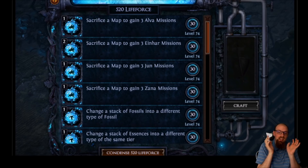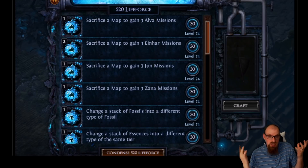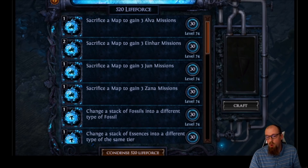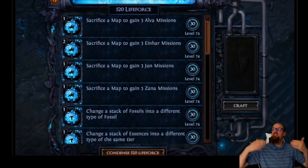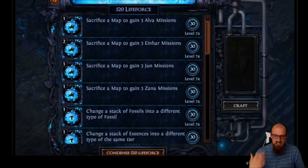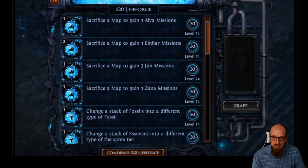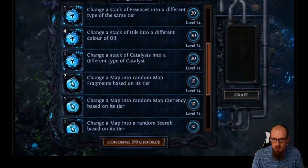You can turn terrible fossils into great fossils depending on your RNG craft outcomes. You can take a stack of essences with stats you don't want to craft with and turn them into essences with that one guaranteed role you're looking for. This is taking content that's already in the game and allowing us to have more player agency over what's already there. This page alone is enough to get me excited about Harvest for the whole league.